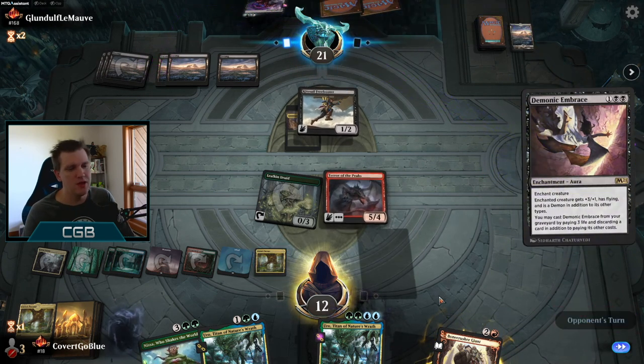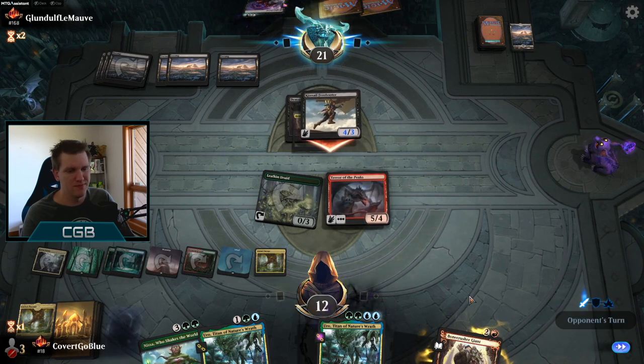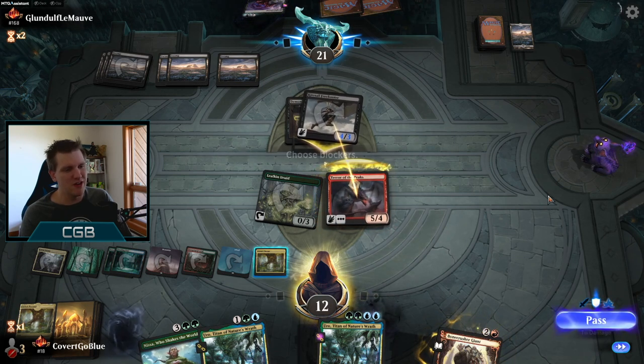Probably could have done this with a Nissa this turn — that's an oops. Royal oops. I'll kill the Freebooter soon. Let's get rid of the thing that's currently Demonic Embraced. 12 life — Terror of the Peaks, feeling okay. Nissa Who Shakes the World in hand — probably should be on the battlefield if I'd played that better. Sometimes Nissa math is too complicated — I get scared. Come at me, bro.